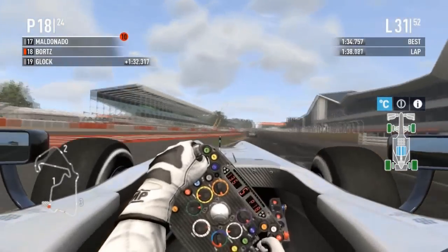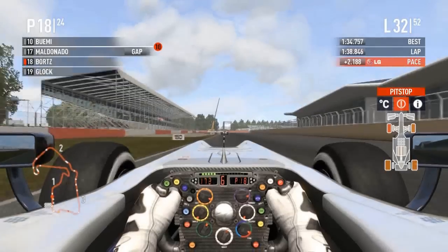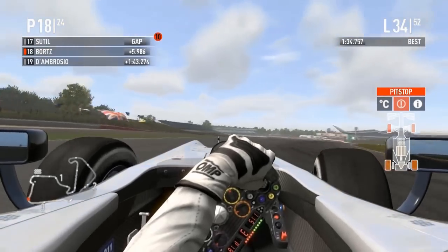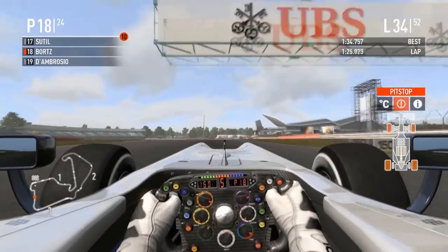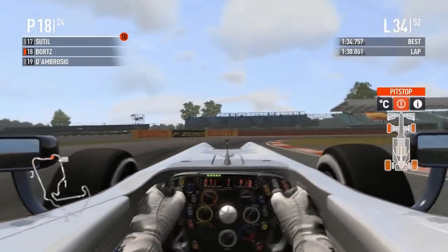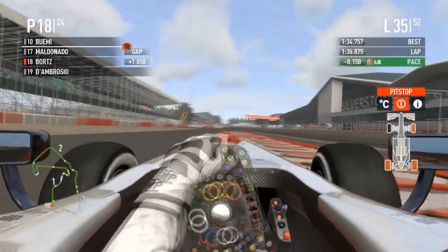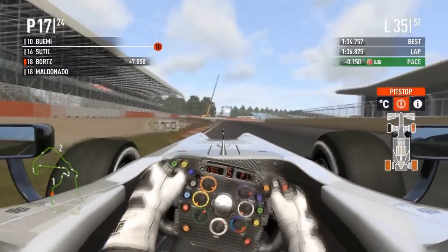This race has just gone to shit for Andrew, and no punctures either. What I was about to say though is if Bortz stays out on these prime tires — and it looks like he's doing that on lap 35 — he's about 5-6 seconds behind Sutil. They obviously pitted Maldonado, who stayed out, and Ambrosio is more than a lap down.